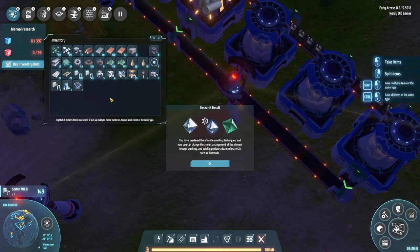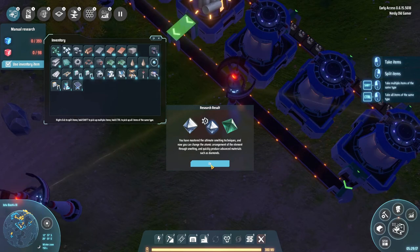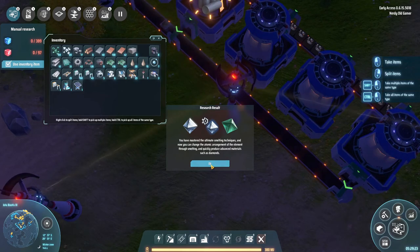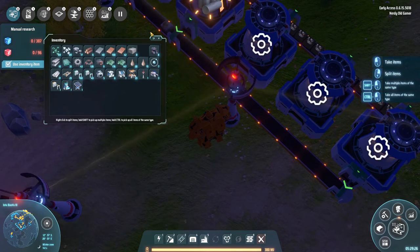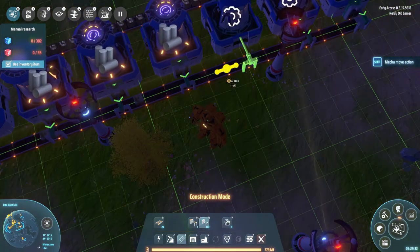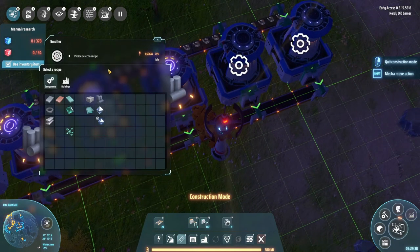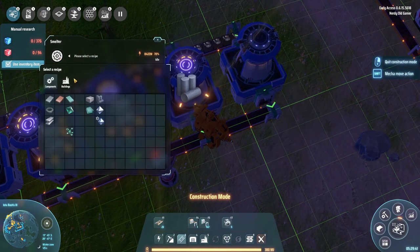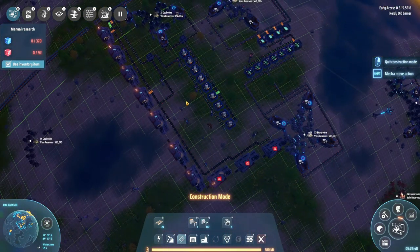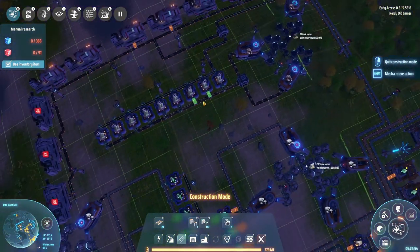Crystal smelting is complete. You've mastered the ultimate smelting techniques and now you can change the atomic arrangement of the element through smelting and quickly produce advanced materials such as diamonds — cool! Graphite, you make graphite. Graphite might not be getting all the way down there.